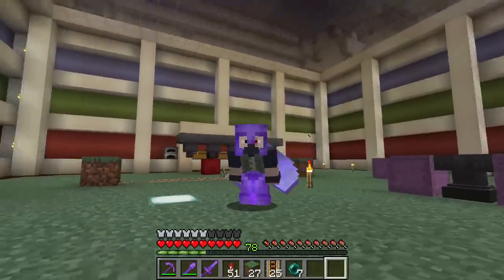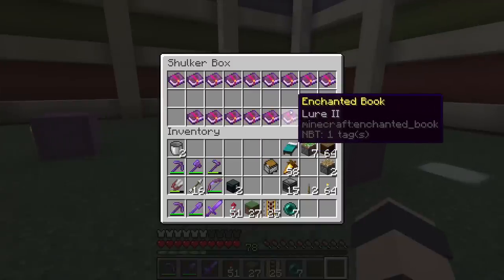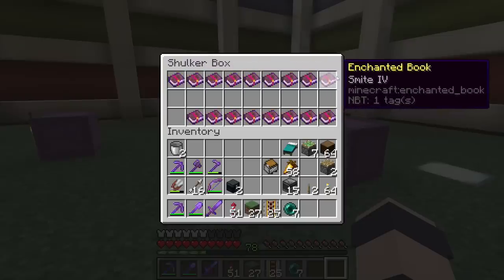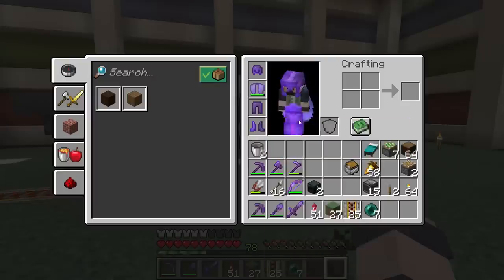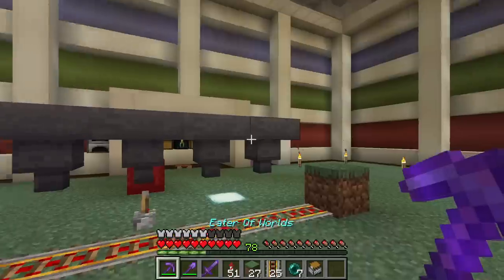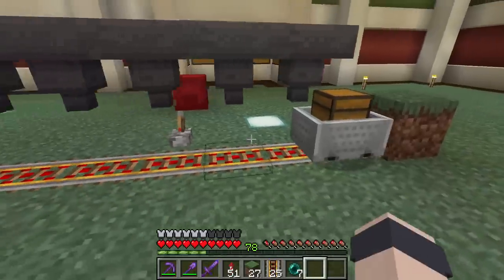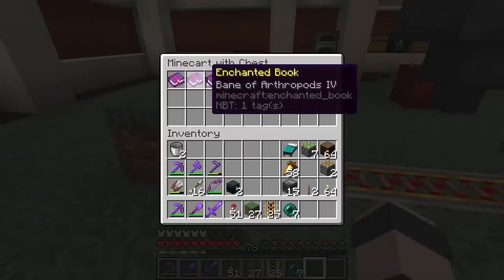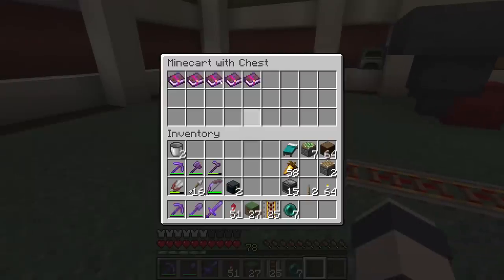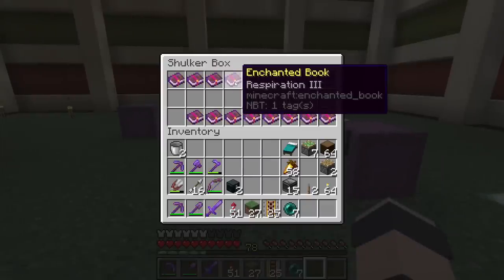So it sounds simple right? Well here's why it's not. We can't guarantee the books are what we think they are because they are non-stackable items — we can't put them in item filters. All we can really do is remember the position they're in. Thankfully there is a way to ensure stuff goes in the position we want: if you put items in hoppers and run a minecart underneath, you're guaranteed to pick up the first item in each hopper in order — first, second, third, fourth, fifth.